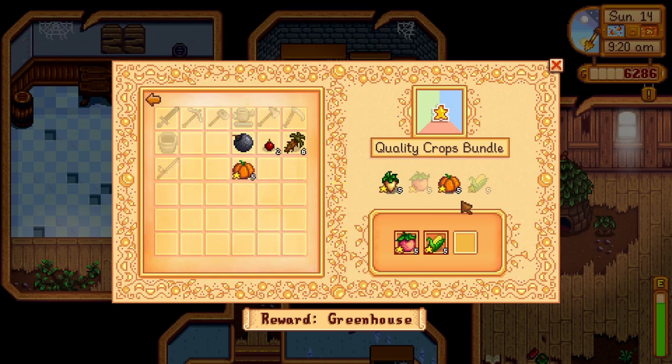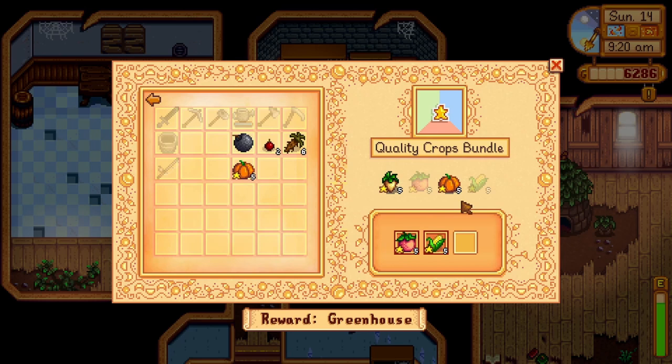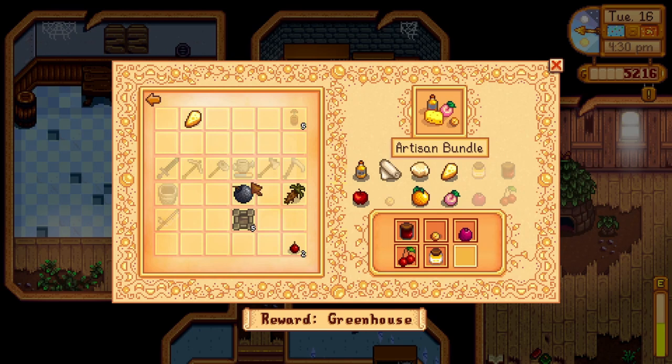For the artisan bundle, you will need 6 of the 12 items: you can either craft truffle oil, cloth, goat cheese, cheese, honey and/or jelly. Or you can donate fruit from fruit trees or from the fruit bat cave — that includes an apple, an apricot, an orange, a peach, a pomegranate and/or a cherry. You will be rewarded with a keg to craft juices and wines out of vegetables and fruits.